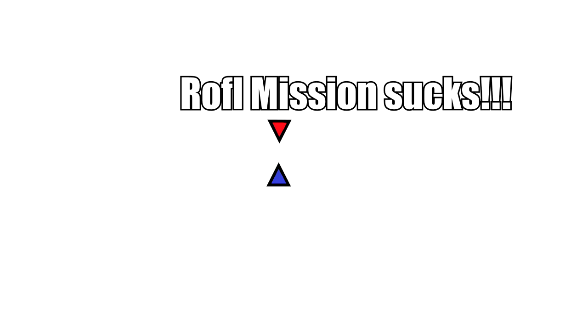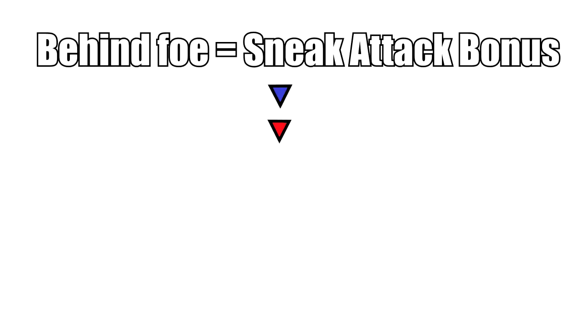Sometimes foes will face-shield and you'll do normal damage — you'll have to improvise and avoid that. If you're behind your foes, sneak attack will definitely happen. When you begin this game, have Mission in your party or play as a scoundrel yourself — get behind enemies and sneak attack. A great idea is to send someone else as bait so they're distracted while you do massive damage.